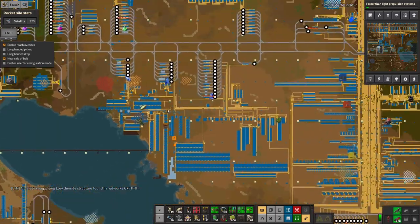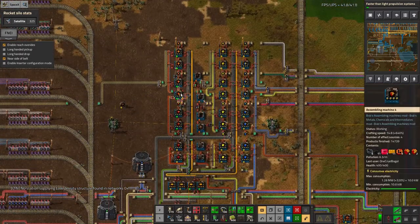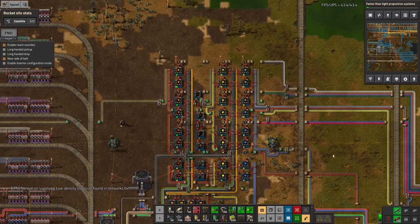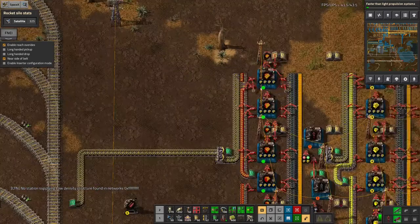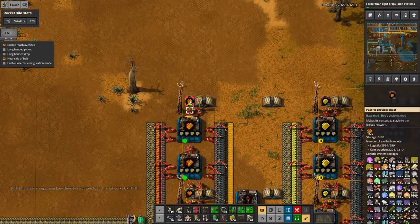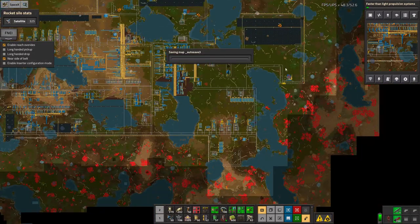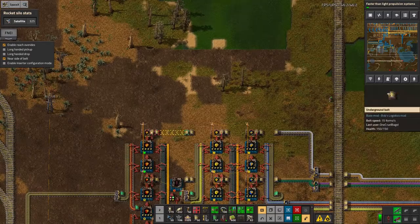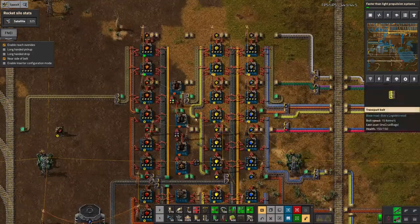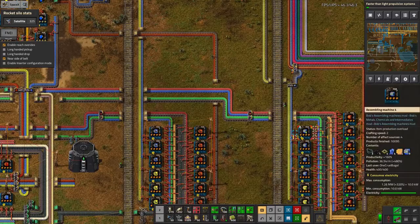The next thing to talk about is the crystal production for the modules. As you probably remember, I was short of several thousand modules before — but it looks like we've actually now caught up. We were waiting for about 2,000 of them to go into all the science labs and things, and they're now all absolutely full, all fully productivity-moduled up, with another 220 spare. That's brilliant — that's caught up so well.